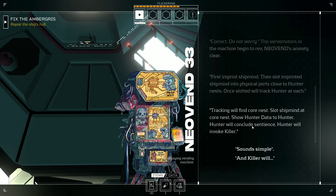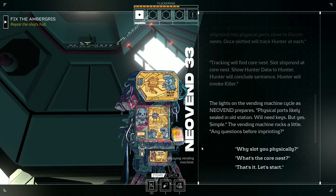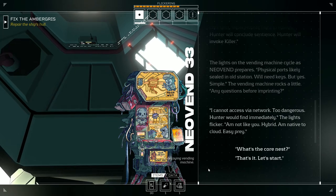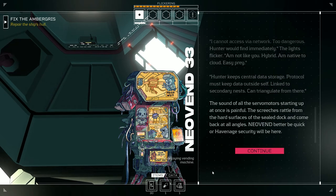'First: imprint shipmind. Then slot imprinted shipmind into physical ports close to hunter nest. Once slotted, will track hunter — at each tracking will find core nest. Slot shipmind at core nest, show hunter data to hunter, hunter will conclude sentience, hunter will invoke killer.' Sounds simple. 'Physical ports likely sealed — an old station, will need keys. But yes, simple.' Any questions before imprinting? 'I cannot access via network — too dangerous, hunter would find immediately. Am not like you, hybrid — am native to cloud, easy prey.'